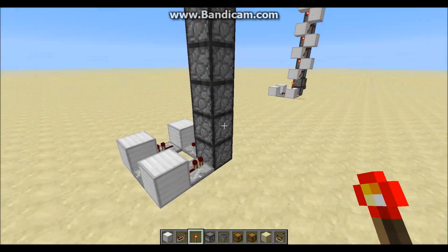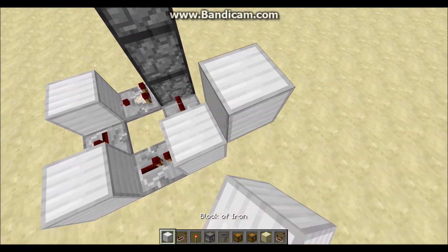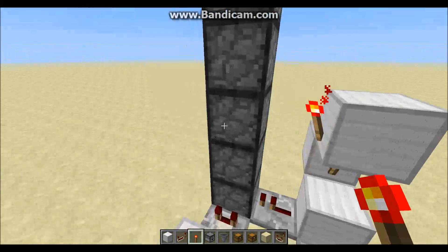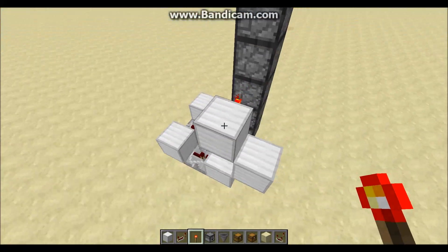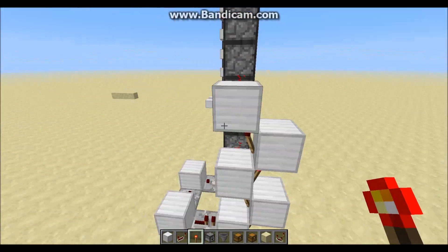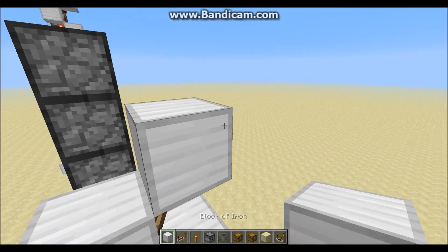Since this is going to be an odd number of droppers, place your torch right here on the side, right after the repeater before it goes into the dropper. Then place a block on top of the torch, and then place a torch there. Then place a block on top of that, and then place a torch facing inward on the third dropper of your entire system going up. This entire pattern just repeats all the way up — torch on the side, block, torch, block, then torch — all the way until you reach the top, whether it's even or odd. I'll also show you how to build the even number one too, just in case you need to know that.